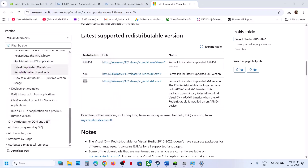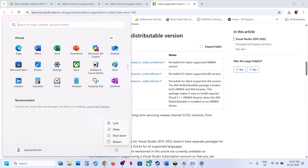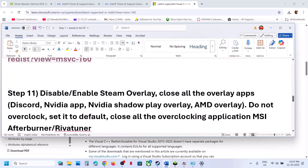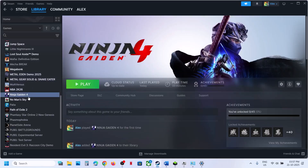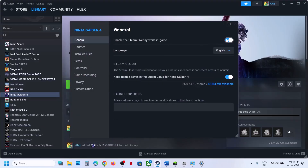Once installed, restart your computer and after the system restart you can check. Still not working? The next step is to disable or enable the Steam overlay. Right-click on the game, select Properties, and turn off the option which says 'Enable the Steam Overlay while in game', then relaunch the game. If this is already disabled, you can enable it and then check.